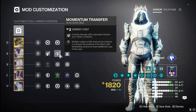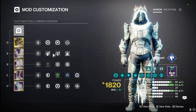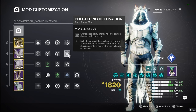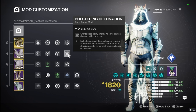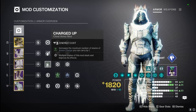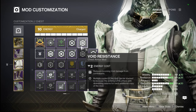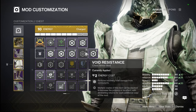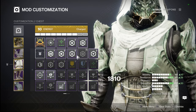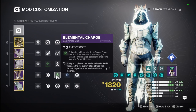In our arms, we're using Bolstering Detonation, Momentum Transfer, and Impact Induction. Causing damage with melee reduces our grenade cooldown, causing damage with our grenade reduces our melee cooldown, and causing damage with our grenade also reduces class ability cooldown — so we're able to get back our class ability and our Shuriken as well as our Duskfield very quickly. We're going to be using Charged Up with Arc Resistance and Void Resistance on the chest; you can switch these out to whatever you're going into — Stasis, Arc, Solar, Void — depending on the enemies you're encountering. On our boots, we are not using any Surge mods because Baccarus gives that for us.